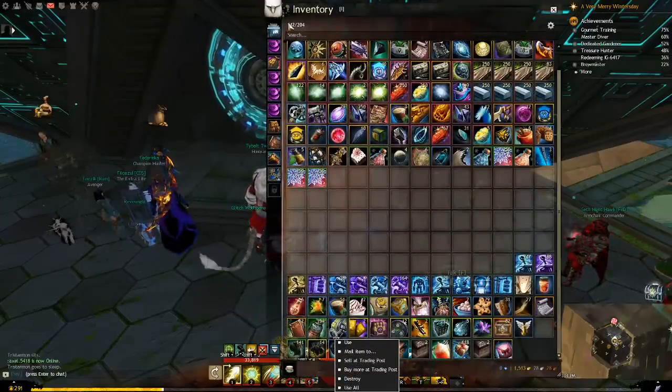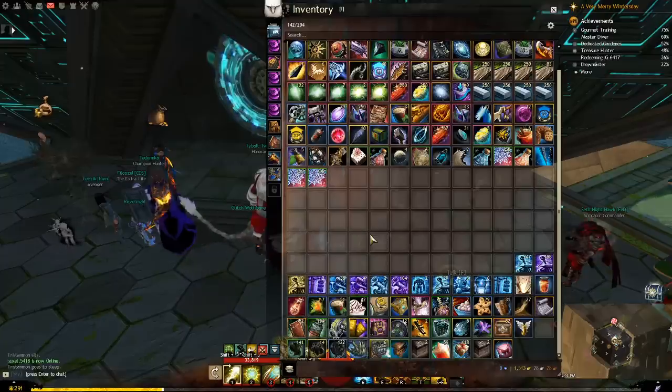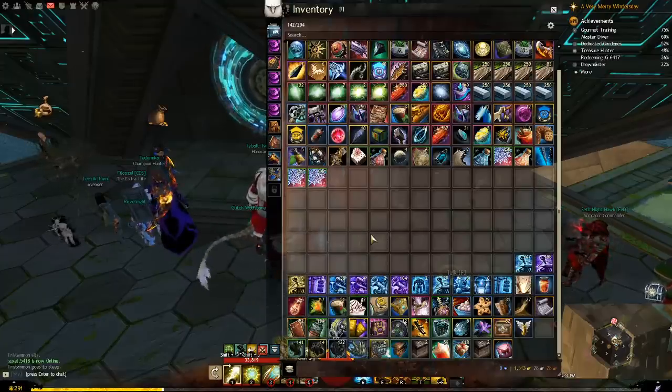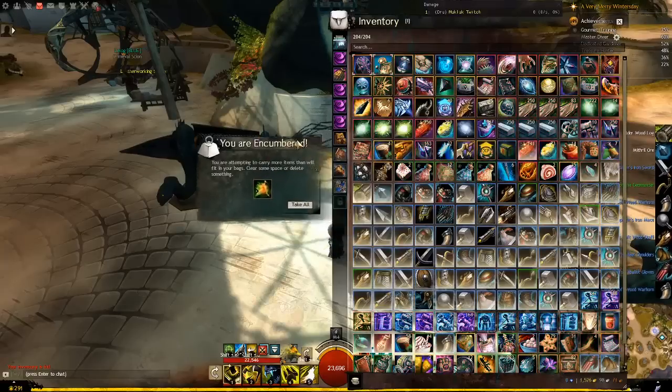If you have a stack of unidentified gear, make sure you have enough inventory space at the top left before you click Identify All. If you hit 100% bag capacity by accident, it can be a minor pain to clear your bags out. For example, you might salvage one item, receive two components from it, and then your bag overflows.